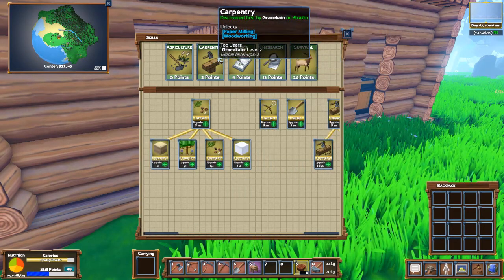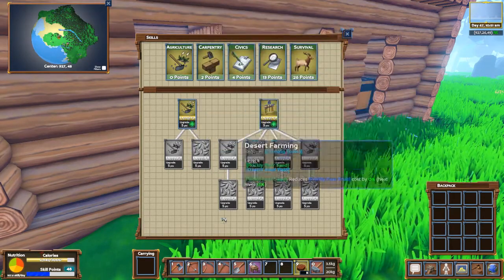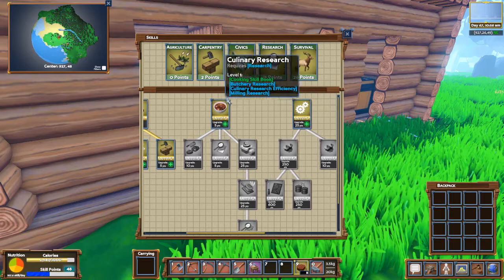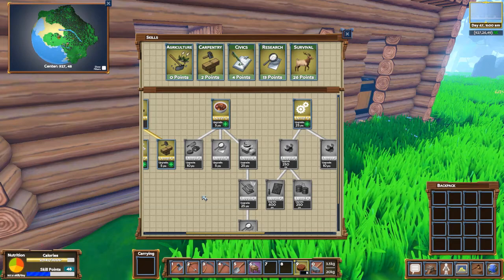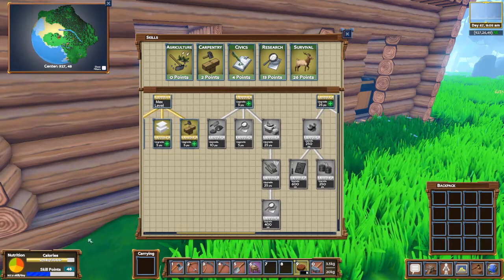I'm thinking I want to spend them in agriculture so I can start growing my own food, and then in research and culinary research, because a lot of my diet is the cause of a lot of my skill point gain rate.